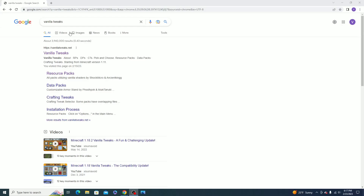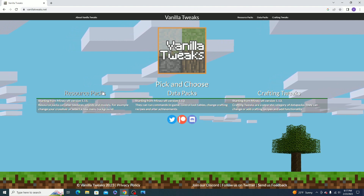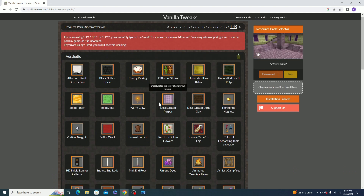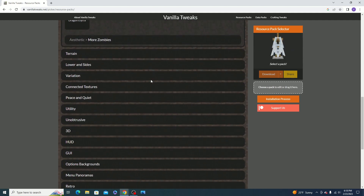So what you want to do first is type in 'Vanilla Tweaks' and then click the first link, vanillatweaks.net. After that it takes you here, and for this case we're just going to choose resource packs. It comes up with a lot of options — you can choose however many you want. They're all just minor little things, but some can be really important, just like the full bright we are getting.